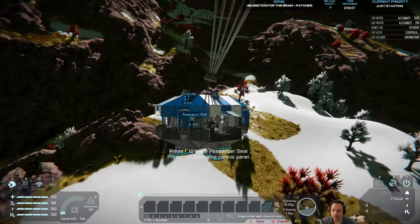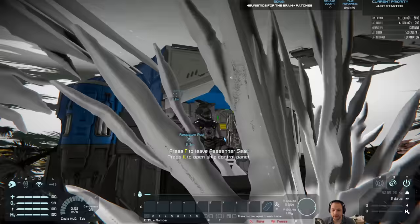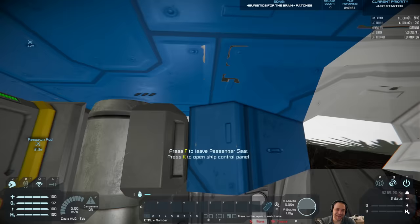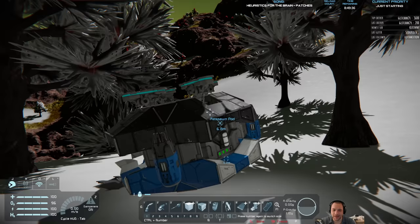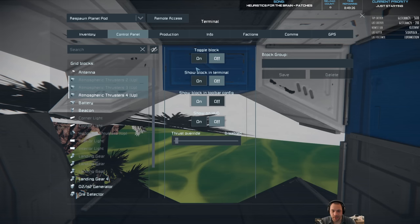At least ice will be easy to source. So here's the thing — I was hoping to repurpose this respawn pod. But if it's broken and upside down, I will play with it the way it is for the added challenge. Let's go ahead and turn everything off that doesn't need to be on. I'm going to turn off the ore detector; the O2/H2 generator I'm going to leave on. I guess one of the atmospheric thrusters broke, which is unfortunate because they're made of cobalt, which is kind of important.